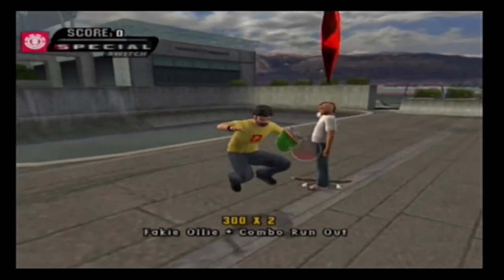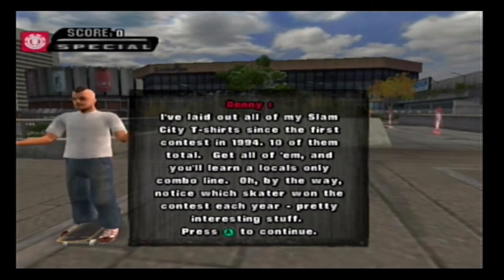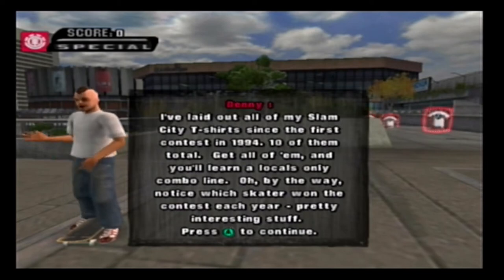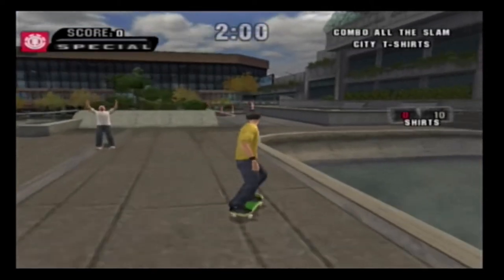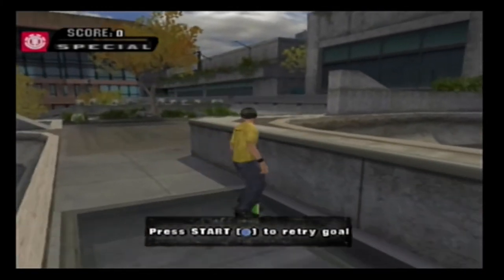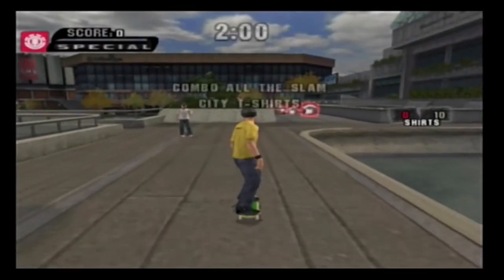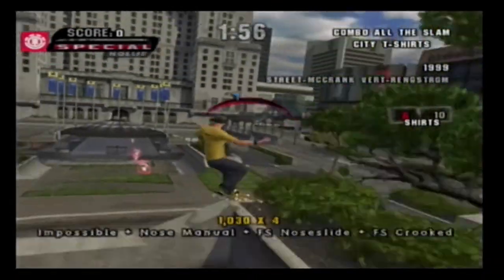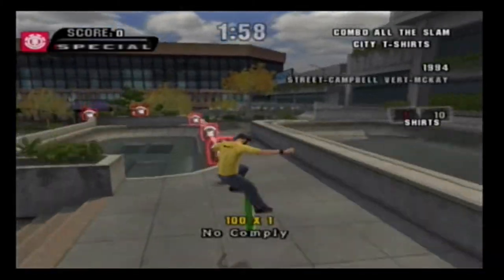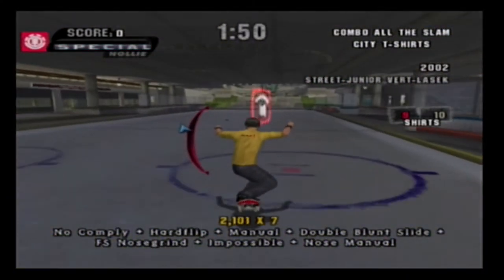Let's go towards him. I've laid out all of my Slam City t-shirts since the first contest in 1994 — ten of them total. Get all of them and you'll earn a locals-only combo line. Notice which skater won the contest each year — pretty interesting stuff. You've got to do it in a combo. Last one — there we go.